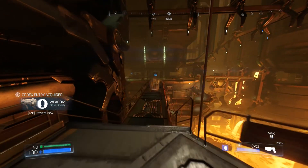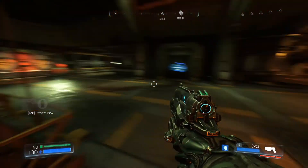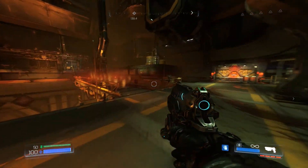Stun Bomb is one of the two plasma gun upgrades that I consider more useful, but ultimately I don't use either one of them. Normally I remember this level having more possessed here, but for some reason there are none.